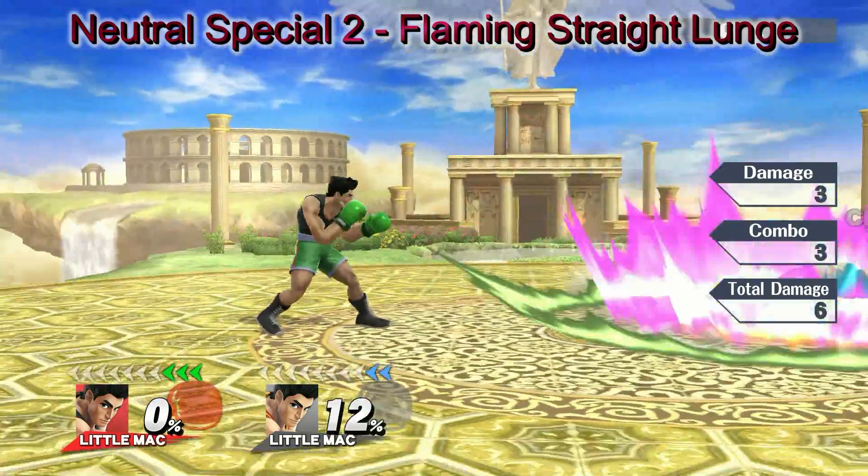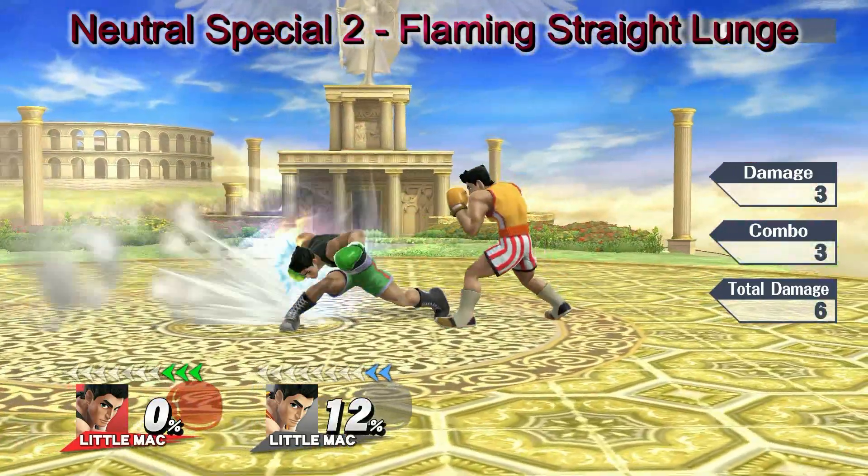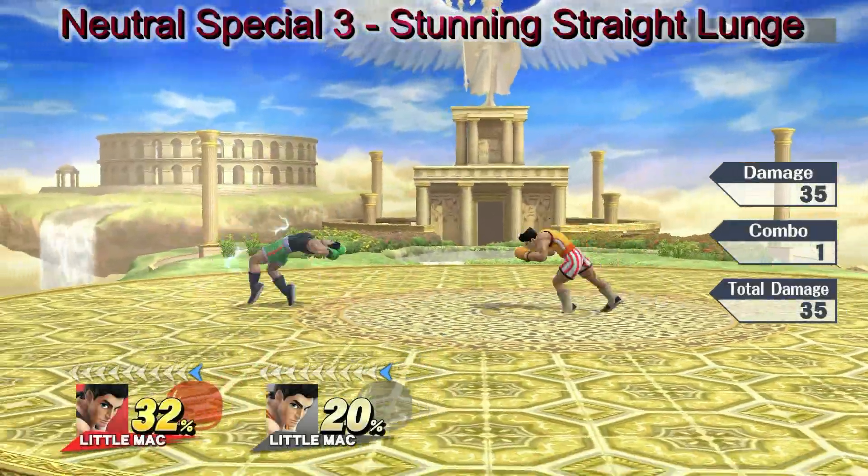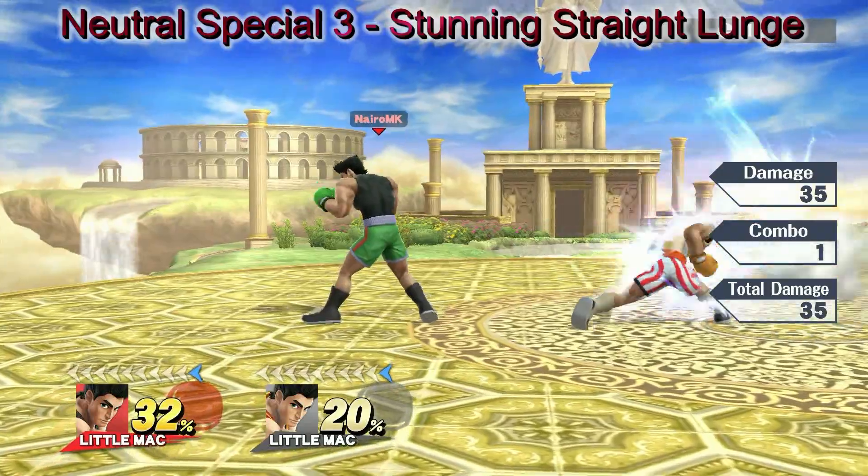Blast Flora with a flaming punch that deals multiple hits before launching opponents. Blast through opponents at high speed. Will launch and stun opponents at full charge.